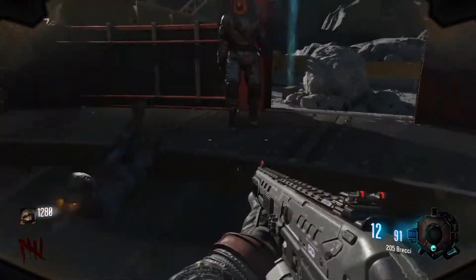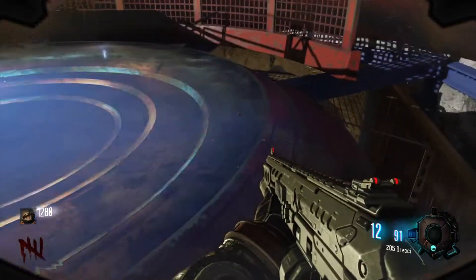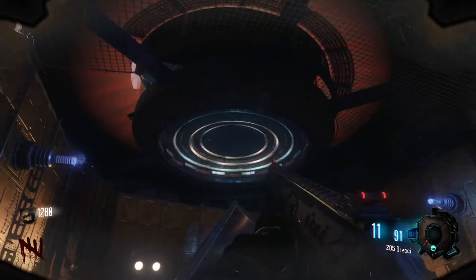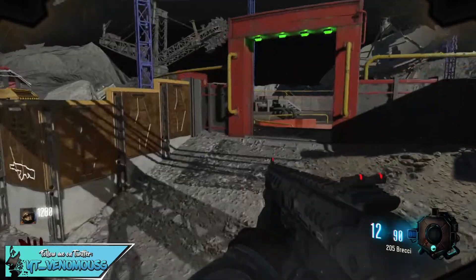All you gotta do is jump in there — obviously make sure you don't teleport — and get him to jump onto the teleporter pad. As you'll see in the clip, they were just about to jump when I look down and he'll be stuck there.